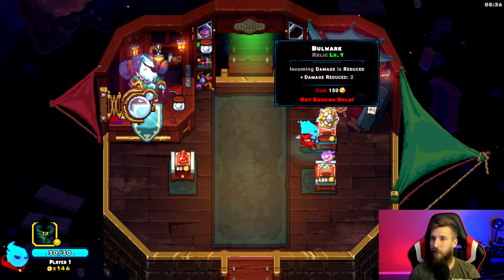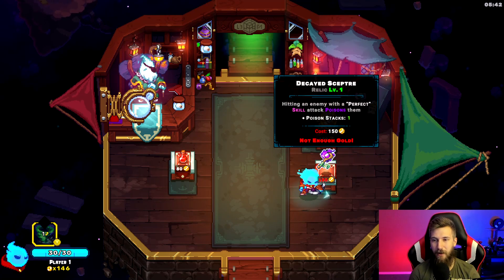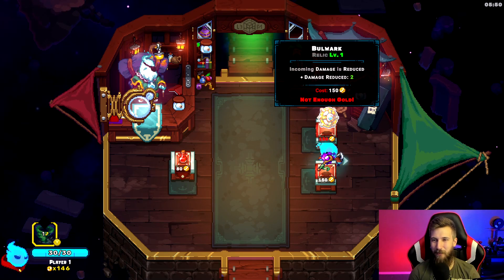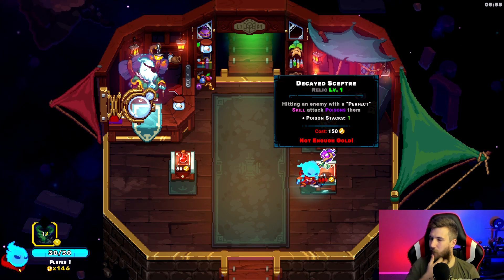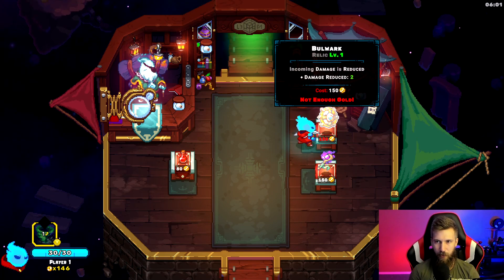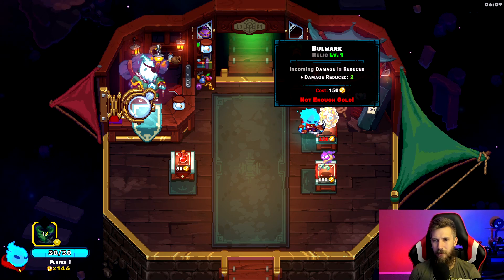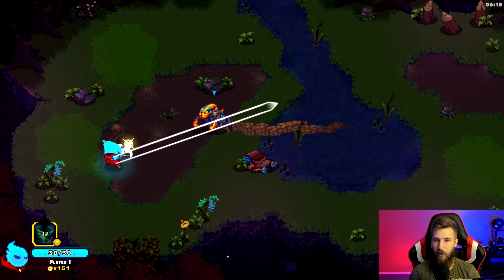Here's the shop — this is why sometimes you want to grab the extra gold at the beginning so you can buy things. We have 146 gold; we ended up not hitting enough stuff along the way. One item poisons enemies on a perfect skill attack, and another reduces incoming damage — both would have been really good for the boss coming up. But two hits still kills us so maybe that's not that great.